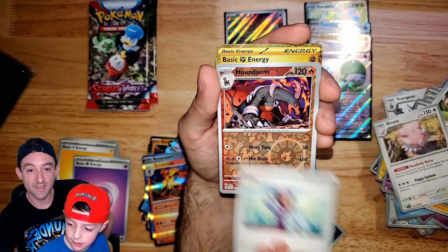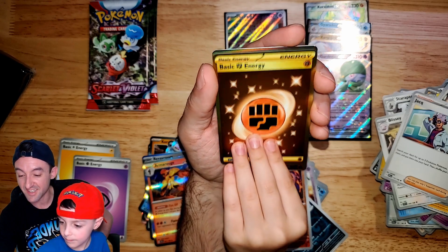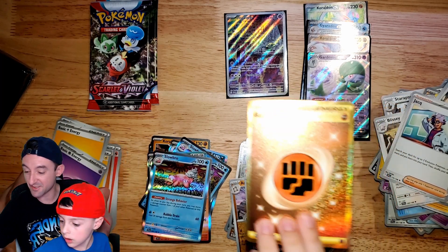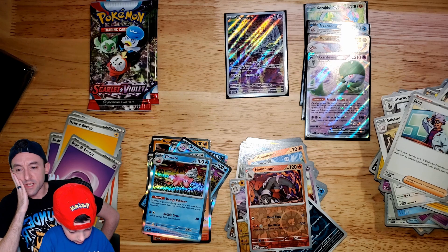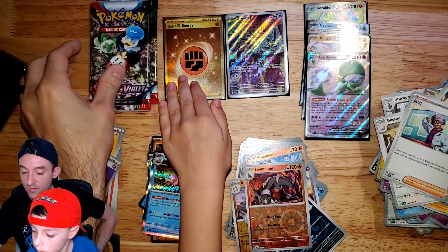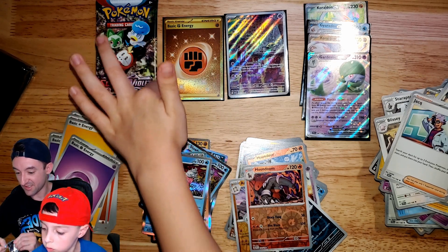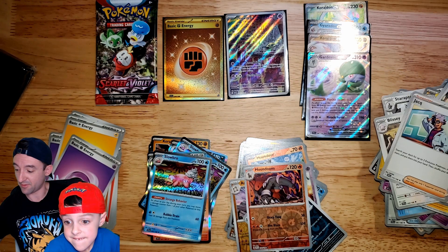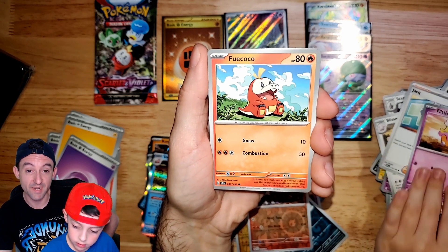Blissey. Oh, you got a fighting basic energy? And a gold one — how many times are we getting these golds? I did not know they have gold energies. Look, it has the golden background with golden round. Our first ETB only had like two full arts — this is much better. Your mom bought these ones, and the one I buy has nothing — so that's pretty standard. We have to let mommy buy the cards. That's the house rule.